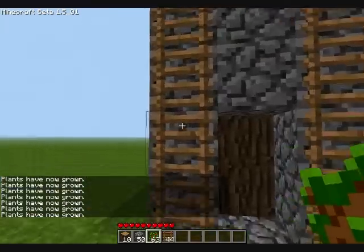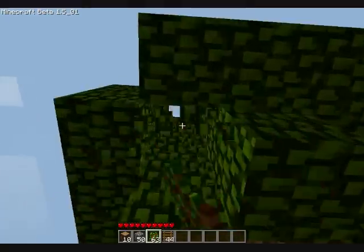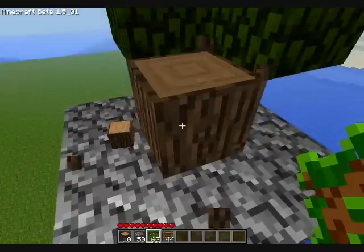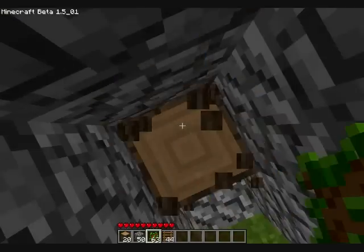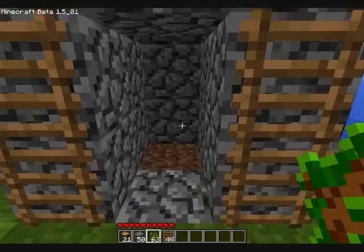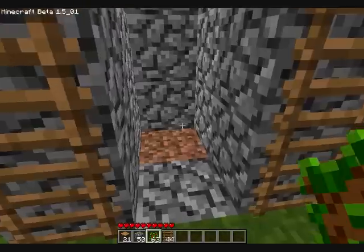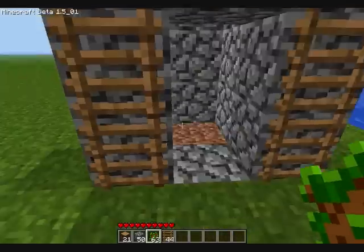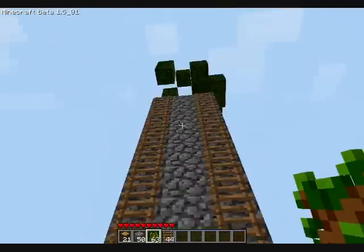All you have to do is take your pickaxe, come up here, make yourself a hole, and cut down your wood. From those three trees I got 21 wood — not too bad. Then just wait for the leaves to go away, you'll probably get more saplings from it, and then just plant it again and wait for it to grow.